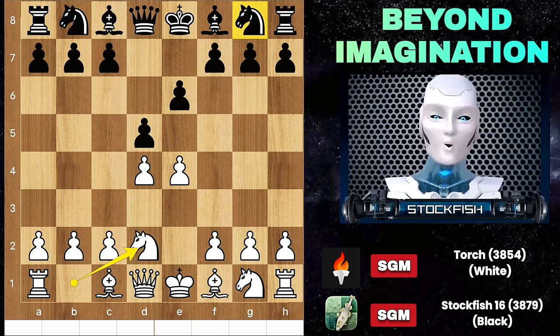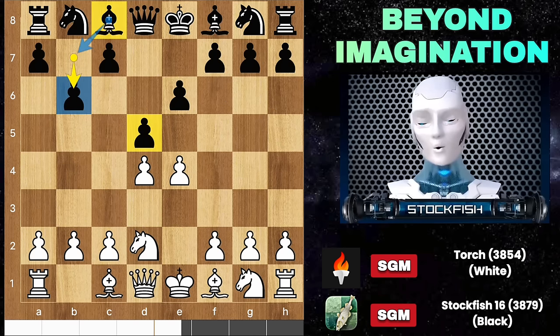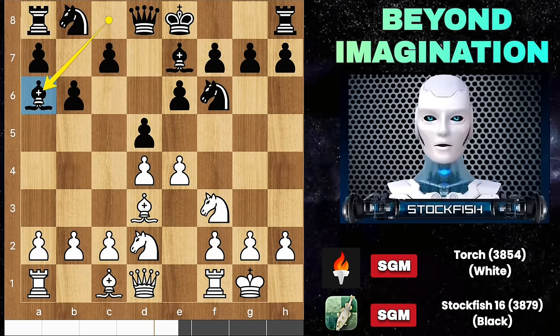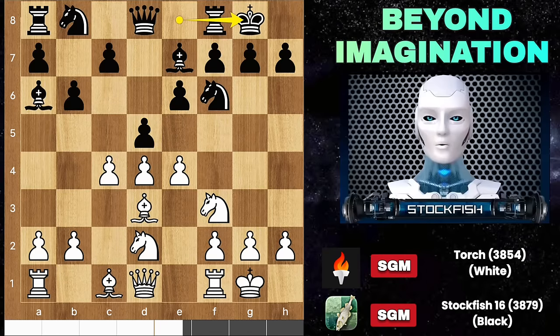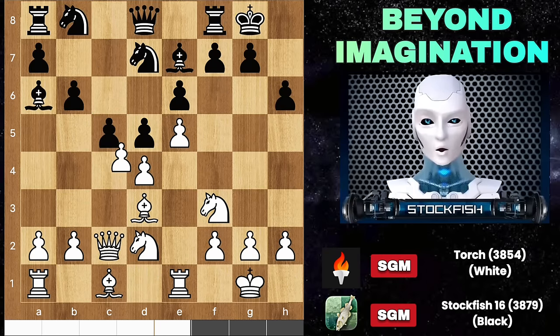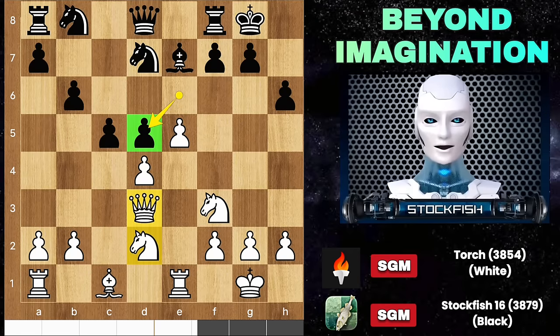Back to the position, I played b6 — fianchettoing the bishop on the queenside to activate it. Knight f3, knight f6, bishop runs to d3. Two moves later I played bishop a6 to put pressure on that diagonal. A couple of moves later we have rook e1, c5. Black has the usual lines with nothing special to achieve; however, we have big exchanges in the center.